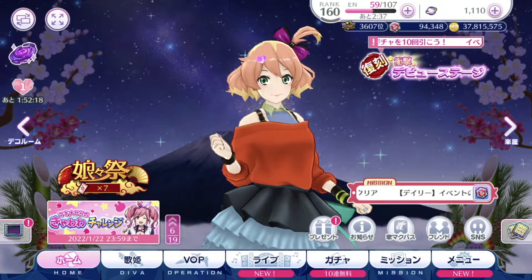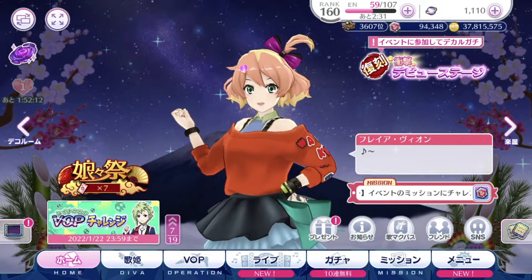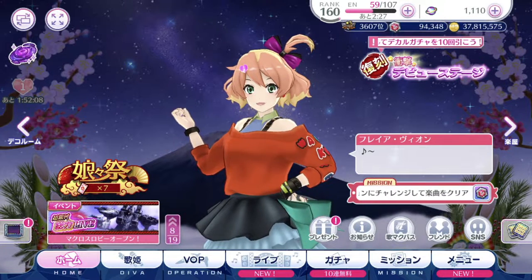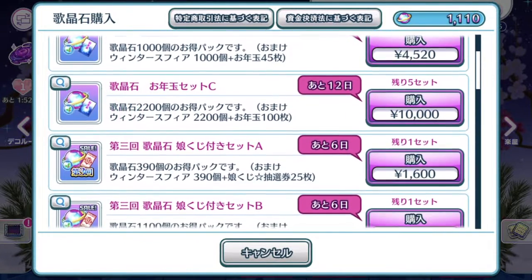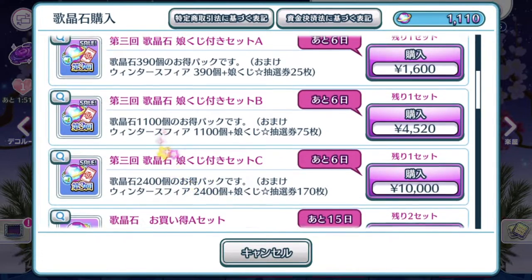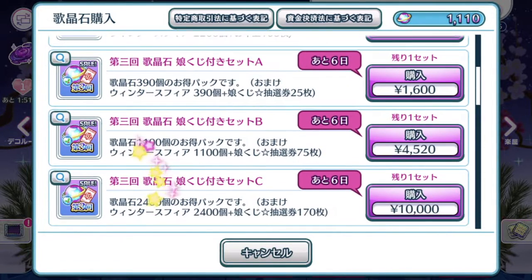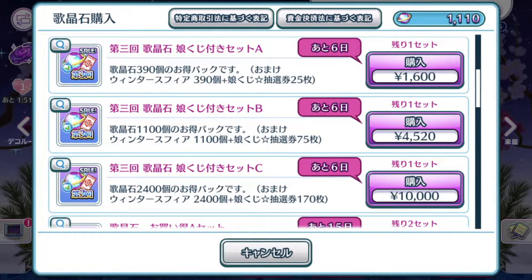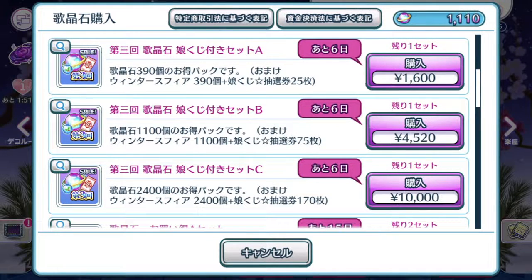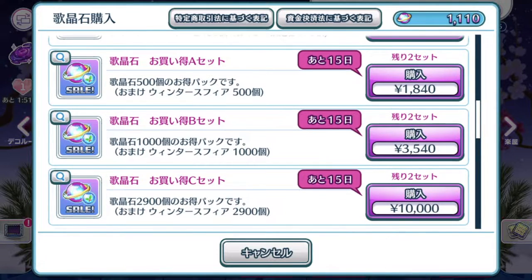Hey guys, SilentSeal here. Welcome back to another Utama Cross Update video. Before we begin with the mission explanations, it will be slightly long depending on how fast I can translate. First thing off, if you enter the game at server reset, they've started a new round of discounted singing stone sales — the batch that gives New Year's envelopes. This is the third round, which is surprising; usually there's only two rounds of discounted sales with the Nyan Kuji tickets.